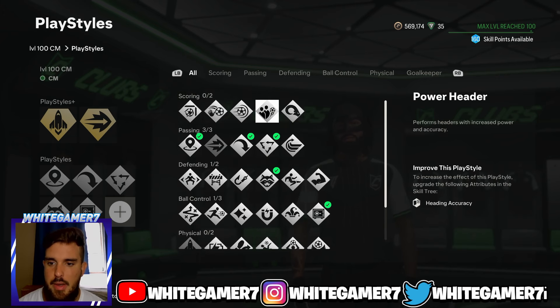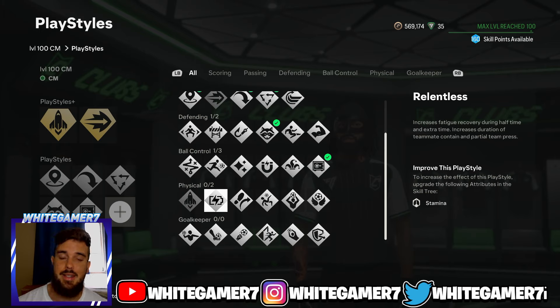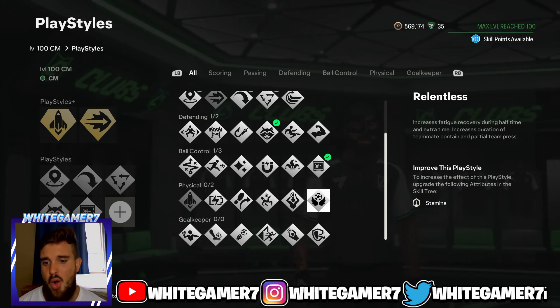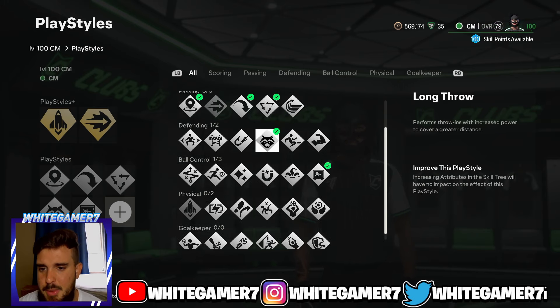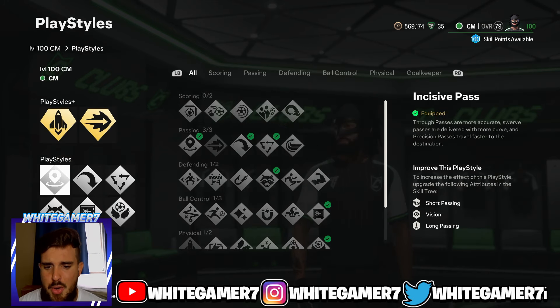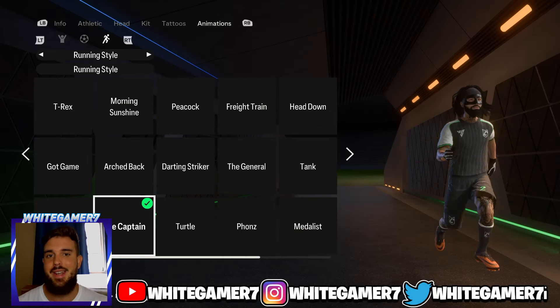The last playstyle slot is up to you: if you like to take shots from outside the box, go with Power Shot — power shots are really good this year. You can also go with Relentless to help recover stamina, especially if you're going to be attacking and defending back and forth. Or Aerial — it doesn't hurt to have the ability to jump higher in the middle of the pitch. We're going to go with Aerial here, but Relentless or Power Shot work too.